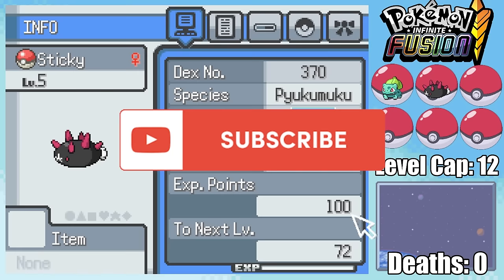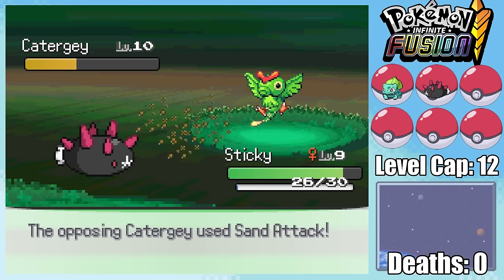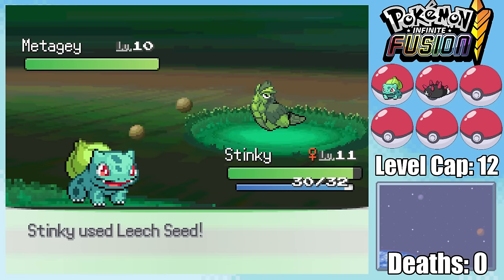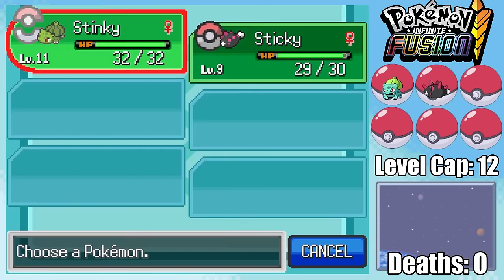You call this a gift? Training Pukamuku is an absolute nightmare, since its only attacking move is Bide. So I pretty much had to rely on Leech Seed from Bulbasaur to get any levels at all. And once Bulbasaur reached the level cap, I couldn't train Sticky anymore.